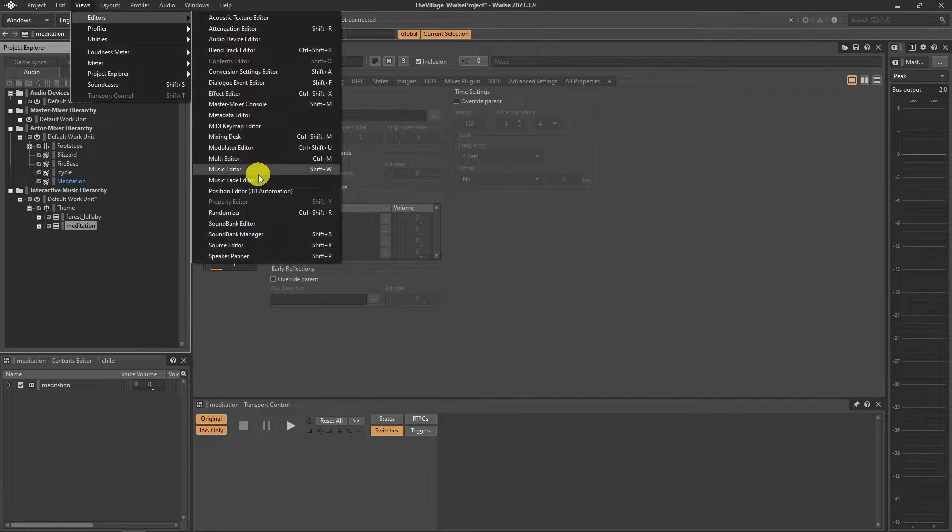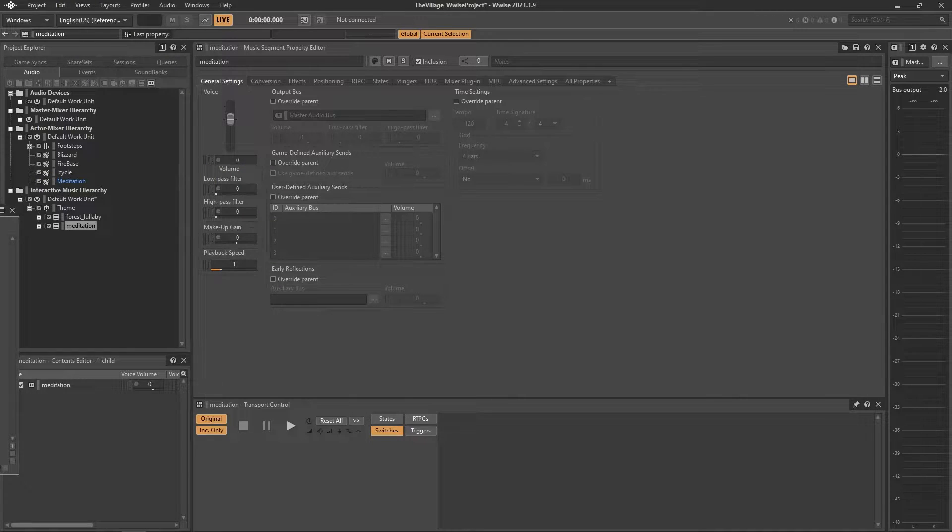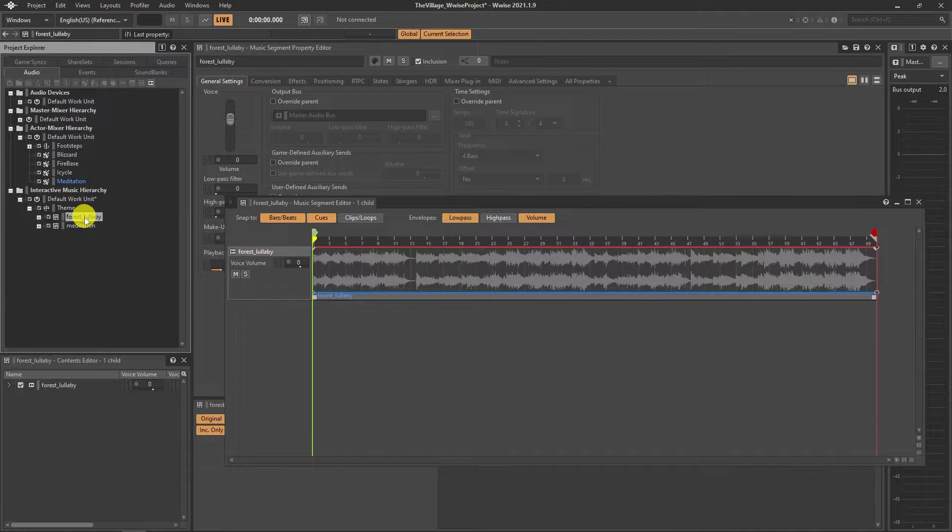If it requires adjustment, like where to start and end or fade in and out positions, you can open the music segment editor and then decide the in and out positions.